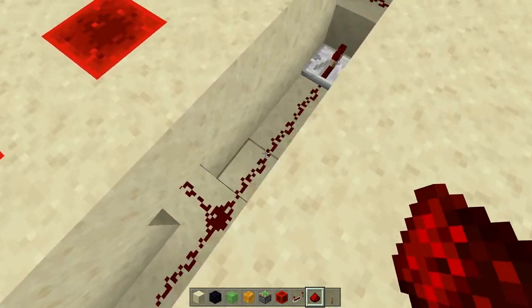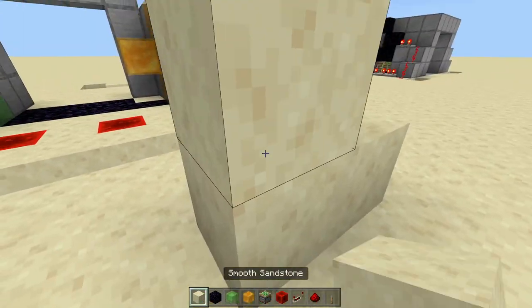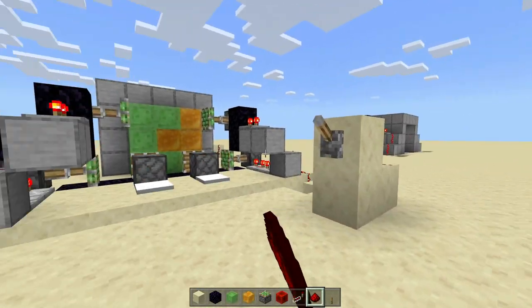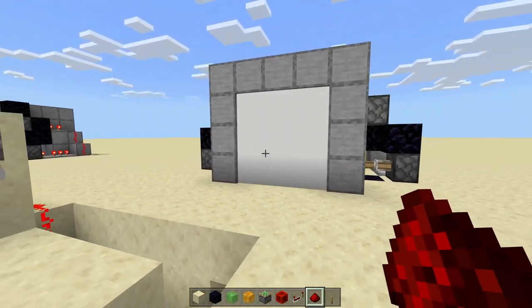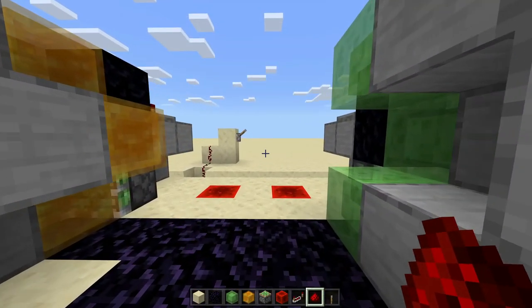If you want one on the other side, all you gotta do is hook it up to these redstone lines — same exact thing. Let's say I want my lever right here: we're gonna hook up the redstone dust — it works, boom! Then we can go to the other side and use the other lever — boom! Have them wherever you like. Just remember, if it doesn't work, use repeaters — that means the redstone line died out.